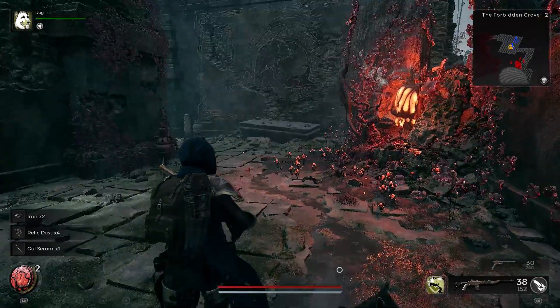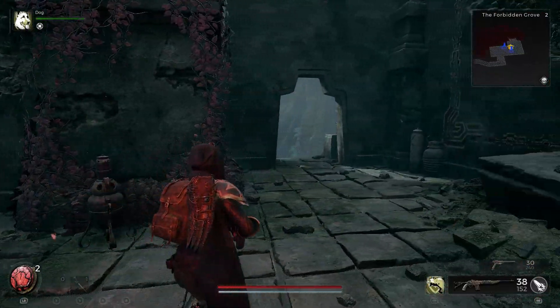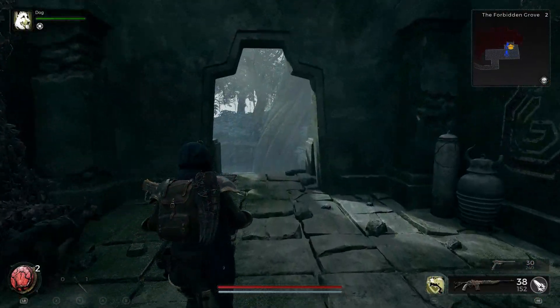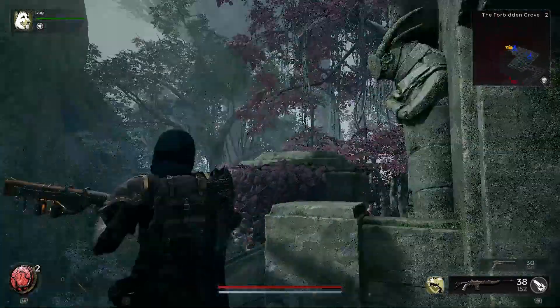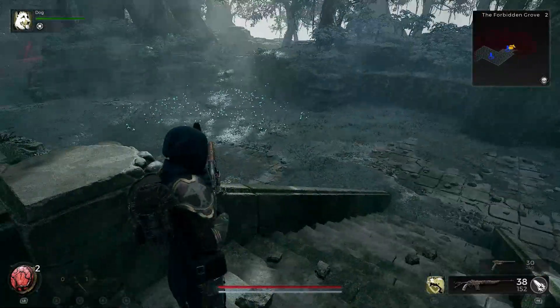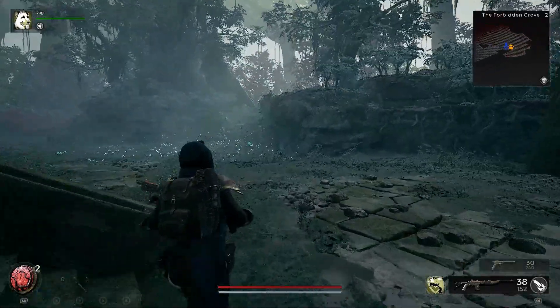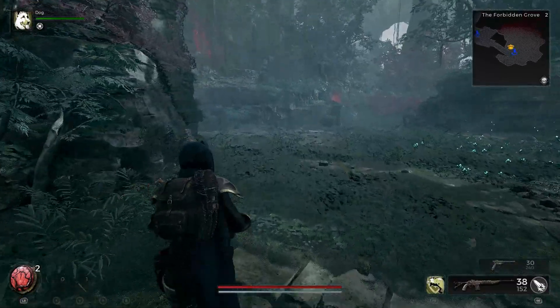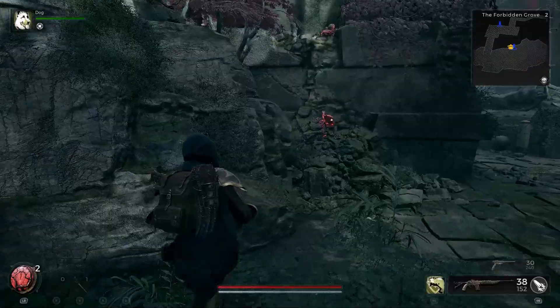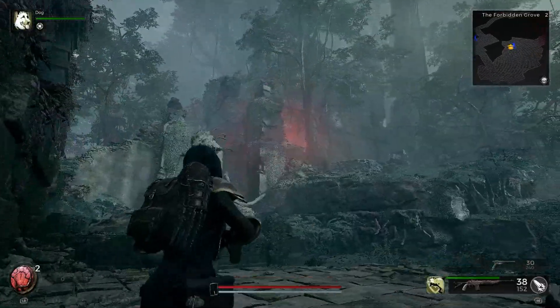Remnant 2 is the latest installment in the popular Remnant shooter franchise, bringing expansive new worlds to explore. However, some eager PC gamers encounter frustrating low-level fatal errors when trying to run the game. These cryptic and ominous-sounding errors typically point to core stability issues and crashes. By methodically troubleshooting several common causes, you can resolve the Remnant 2 low-level fatal error and get the game running smoothly.